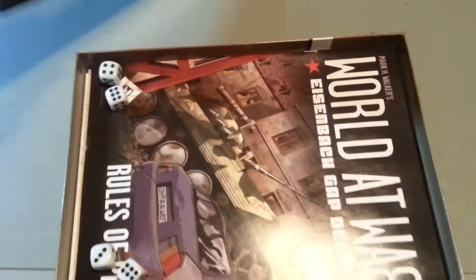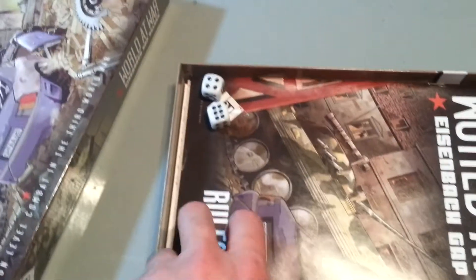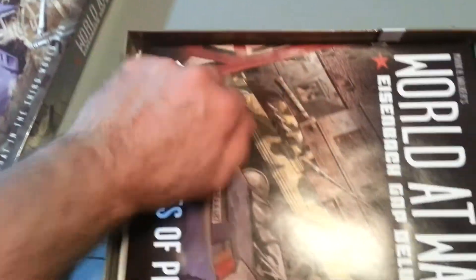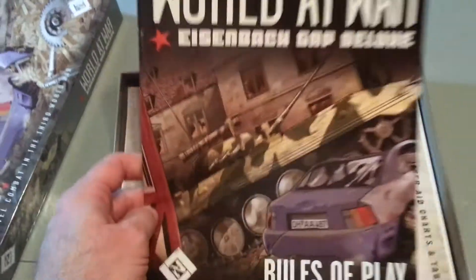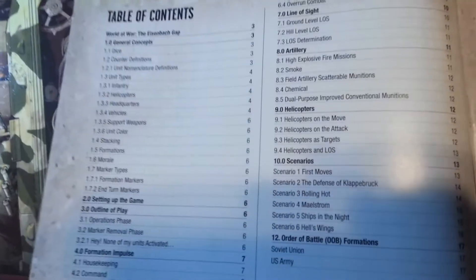And here we go. On the inside we've got our four six-sided dice. The rulebook — let's take a look at that. Glossy paper, so you have to pardon the glare; I don't have the best camera setup.